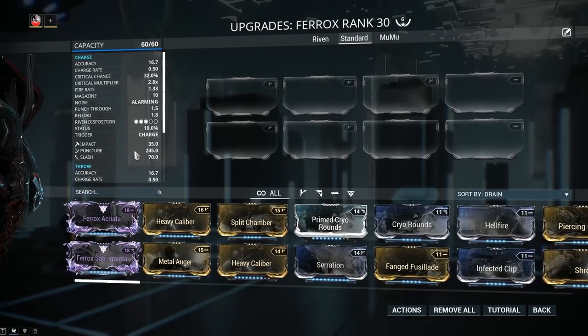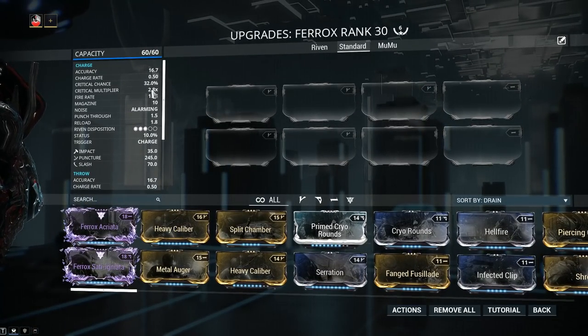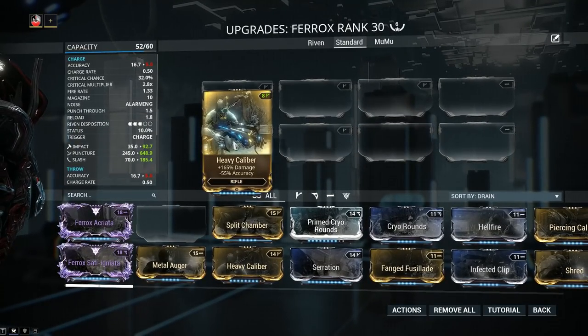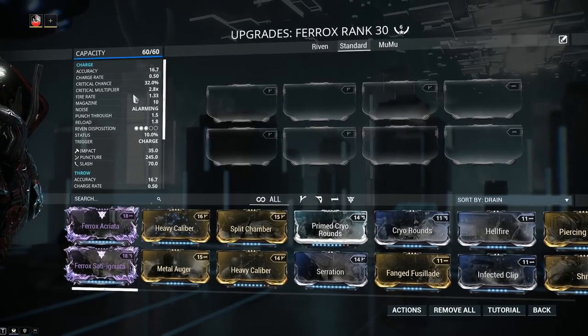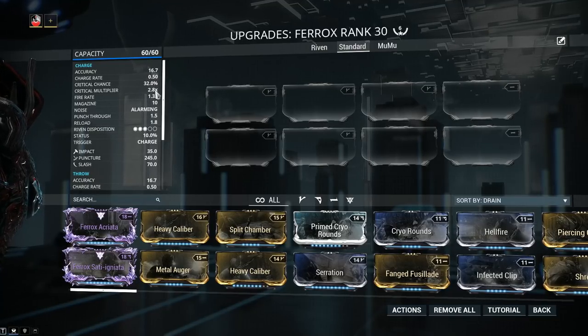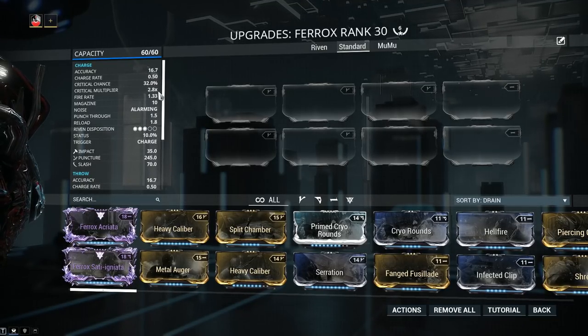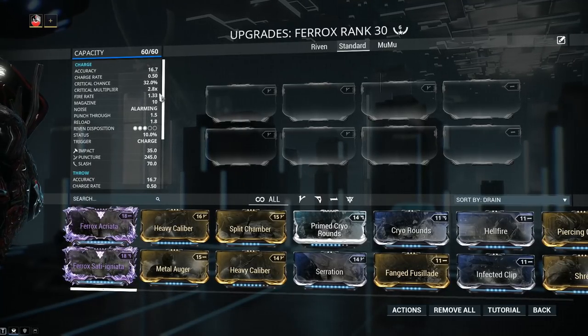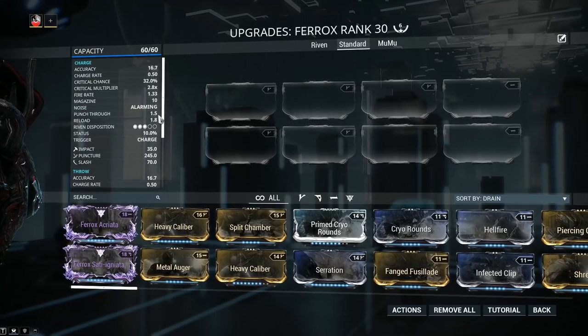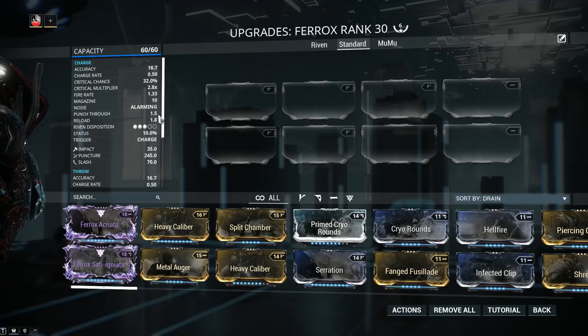Accuracy for the Ferox — both primary and secondary — is 16.7. I do not recommend Heavy Calibre on the Ferox at all. Charge rate by default is 0.5, with a critical chance of 32%, which is absolutely bloody awesome. The multiplier is outstanding as well at 2.0x. Fire rate of 1.33, but again it is a half second charge time, with a magazine of 10 and punch-through by default of 1.5 meters.